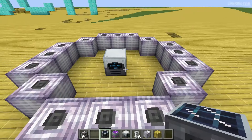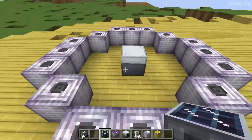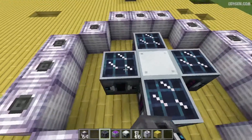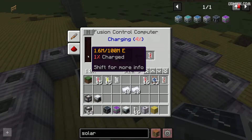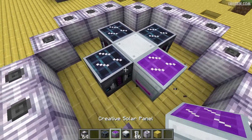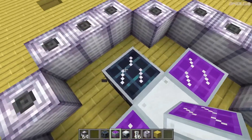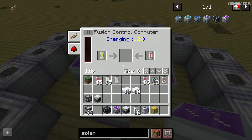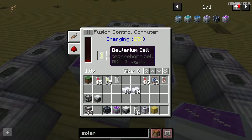After that, place your energy source or something around the sides of this construction like this. After that, you will see that it charges very slowly. But because we have placed a creative cheat machine here, it will consume 40 billion energy quickly. After that, it will try to create helium-3 from the reagents and generate a lot of energy.